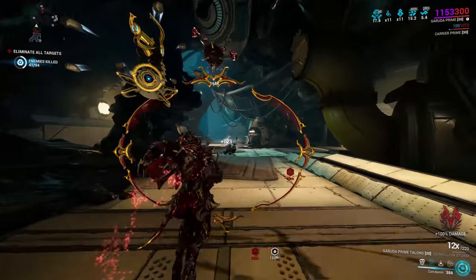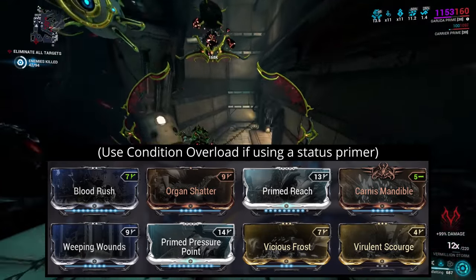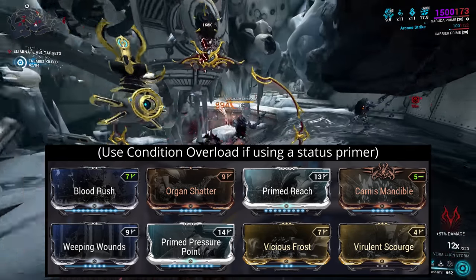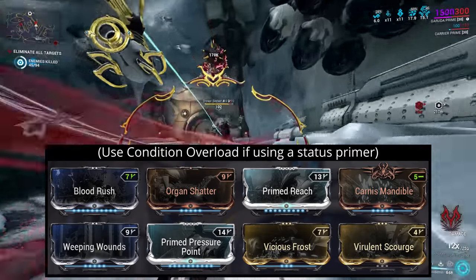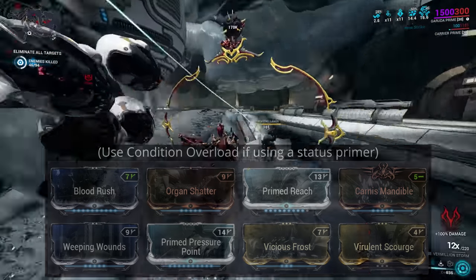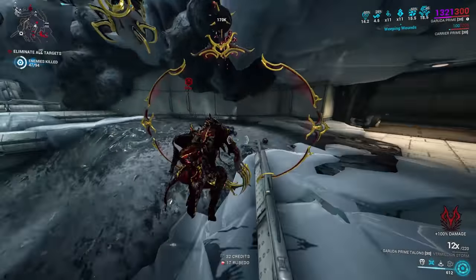I can recommend this as a go-to Prime Talons build for slash-viral purposes. The Karnis Mandible mod helps to add yet more status on top, while also shifting the damage distribution towards more slash procs. The downranked Virulent Scourge mod moves some proc focus from viral to slash. This gives you a roughly 2-to-1 ratio of slash to viral procs, which is an ideal balance.